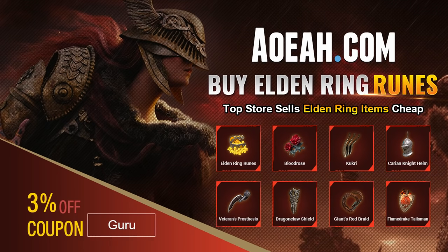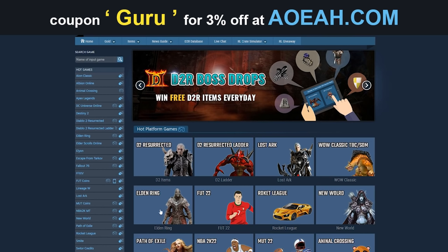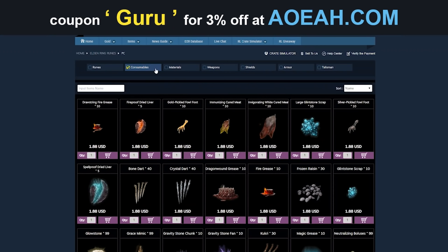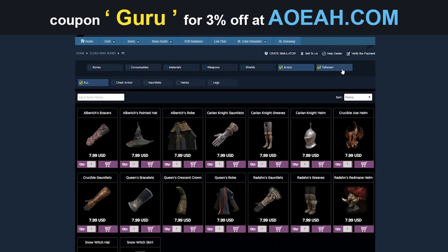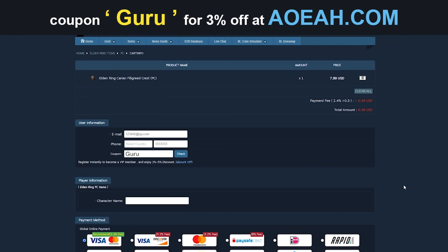Before we get into the video, here's a quick shout-out to Oyoa.com, our sponsor. If you don't want to grind for items, runes, and you want armor real quick, then you can get it from these Star Wars champions. And by using the code in the description, you can get 3% off. Remember, Guru.